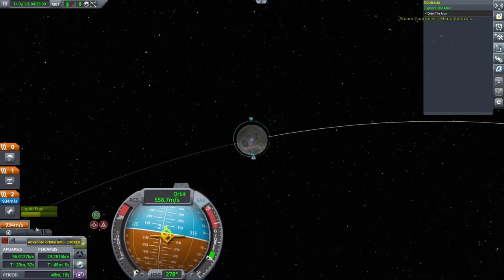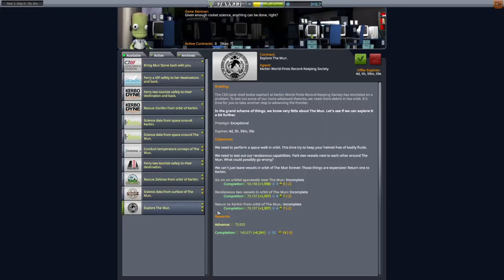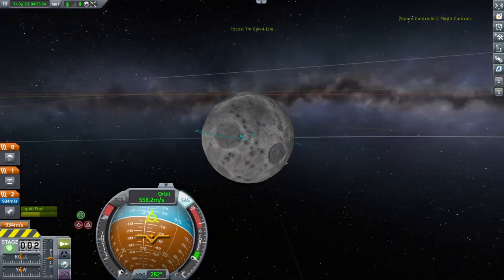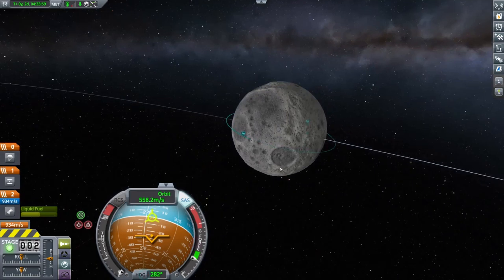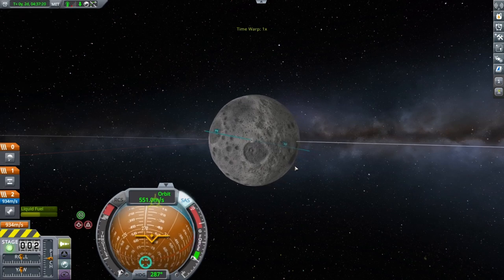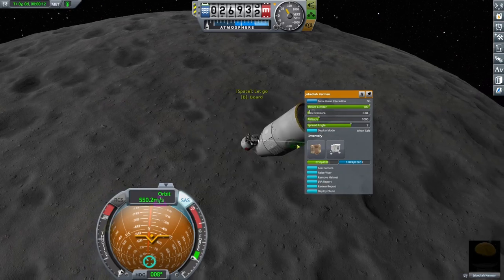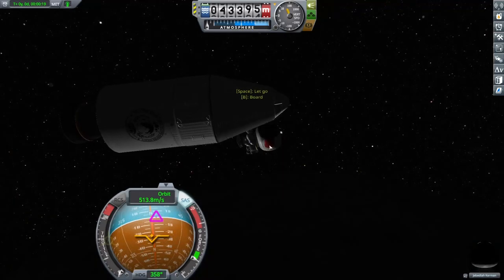Now that we're in Moon orbit, you may have completed your contract — if so, go get another one from the Space Center before you fly home. We need to collect six EVA reports from our orbit at Moon, and this is easier than it sounds. On the map, you can see several large dark craters on Moon. Your orbit should pass over three or four of these, and each will provide a unique EVA report. After you collect a report over each crater, you should only need one or two more to get to six. With a little trial and error, the areas outside the large craters will provide the final reports.